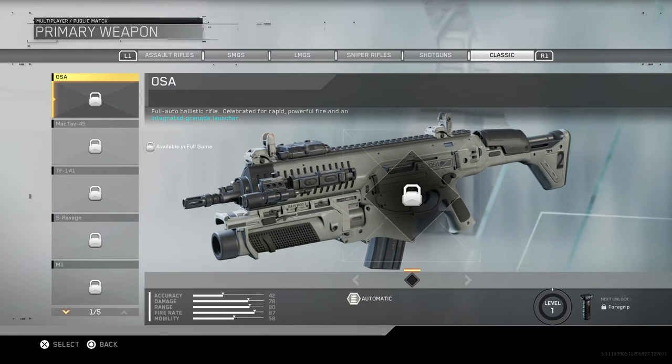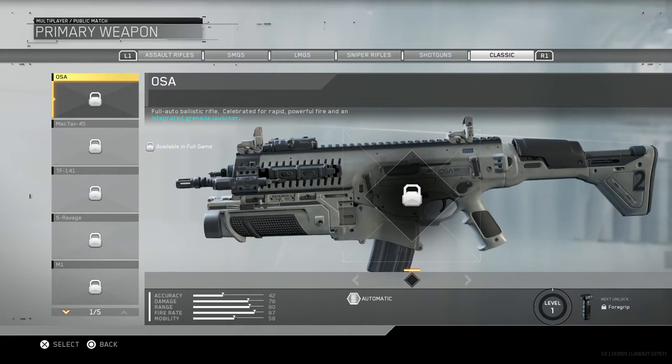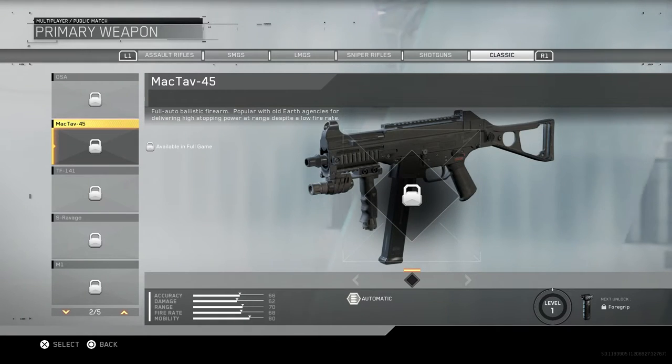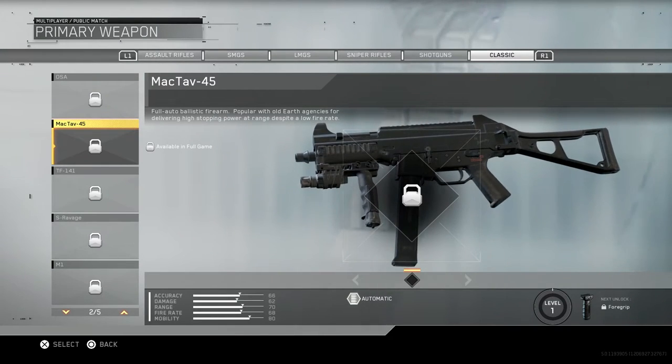Lastly, we have the Classic weapons. The way this works is when you prestige in-game you get a token and you can use the token to unlock one of these guns. Unfortunately I'm not going to be able to unlock them since they're not available unless you have the full game. First is the OSA, which is the ACR - full auto ballistic rifle celebrated for rapid powerful fire and an integrated grenade launcher. Next is the MacTab 45, which is just the UMP-45 - full auto ballistic firearm popular for delivering high stopping power at range despite a low fire rate. This one looks more like the UMP-45 from CSGO than Modern Warfare 2.